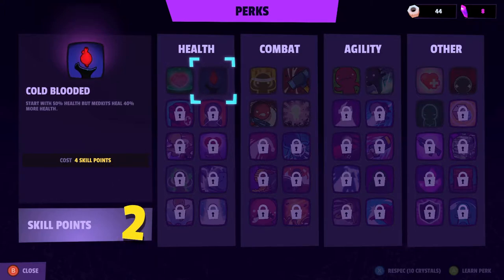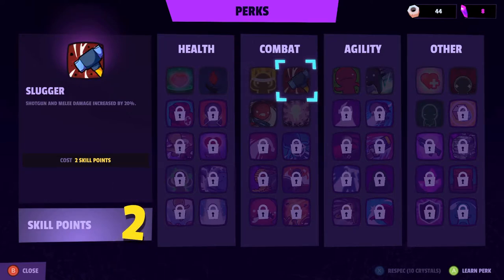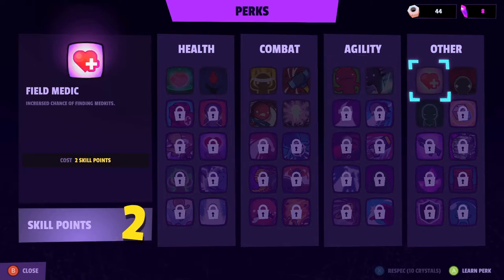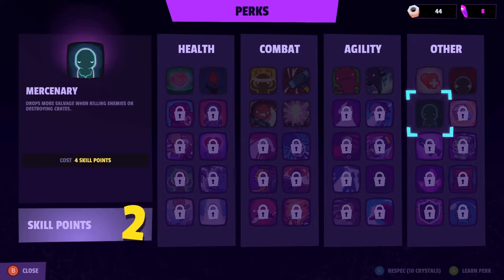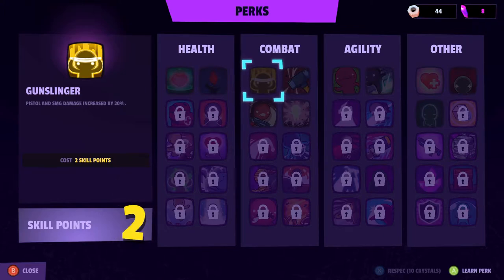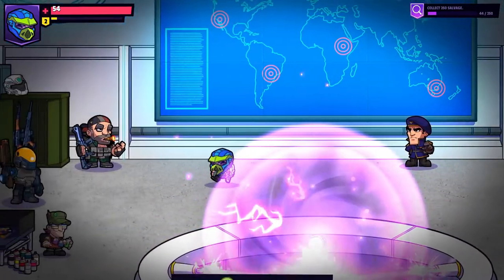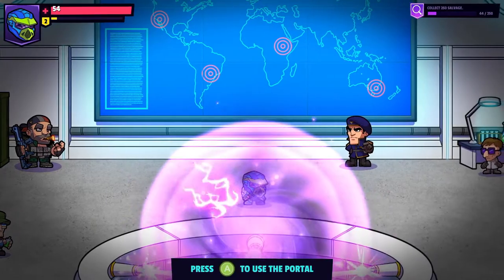Max health increased. Start with 50% health but med kits heal more. Pistol and SMG damage increased by 20%. Shotgun and melee damage — wait, there's melee damage? They didn't teach me about melee damage. Specialty and energy weapons deal increased damage. Assault and sniper rifle weapons, movement speed, dash distance. Well, that's always nice, being able to level up faster. I don't actually have the points for that one, so let's go with this to start with.